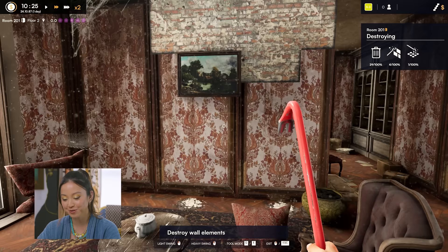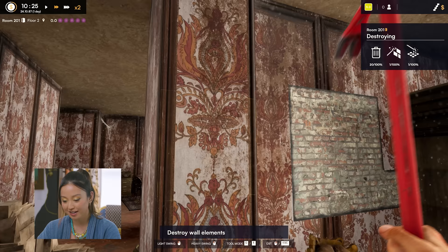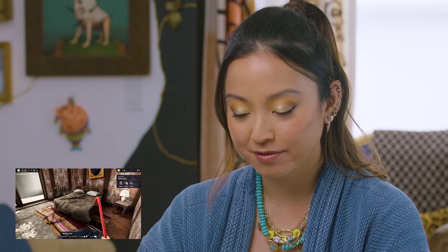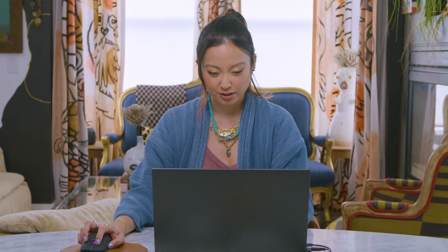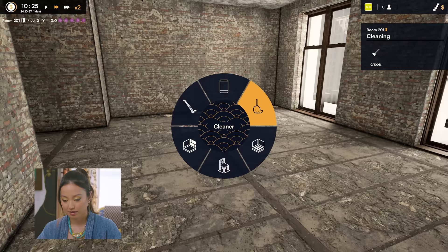Wanna get rid of that couch? If you hold down the mouse, you can actually get rid of a lot of things all at once. Wild. I am renovating. You know those days you're just having a bad day at work and just wanna go home and smash things? This is doing it for me. I got a little broom — it's so cute.